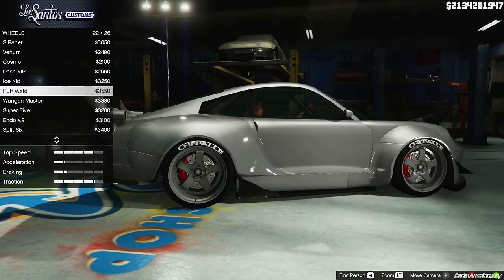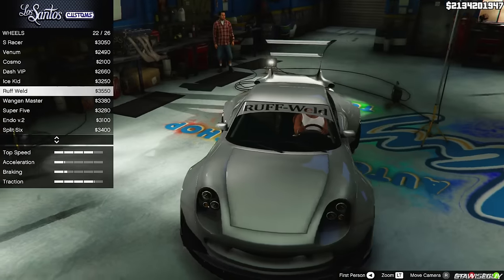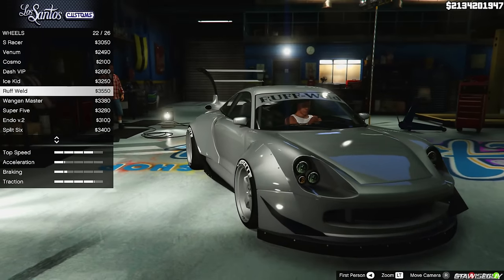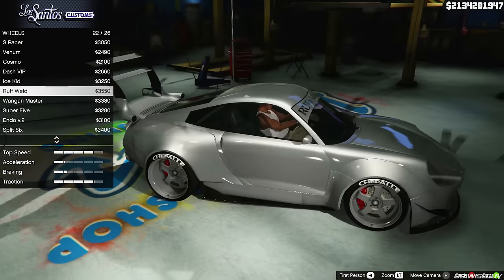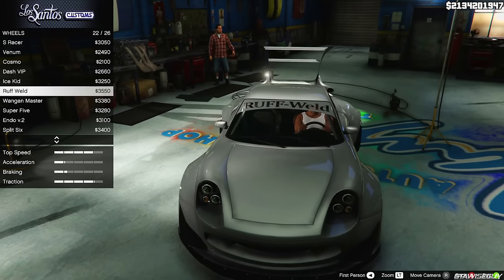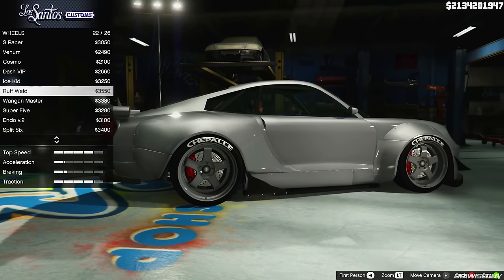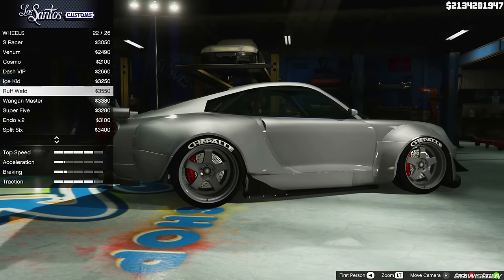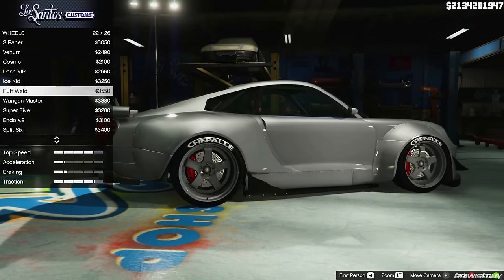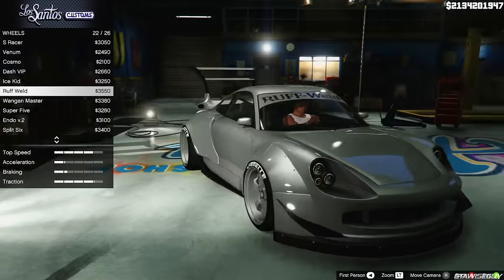Another cool thing is you can actually put Rough Weld wheels on your car, and this is on console as well — this is where I got the idea from. Rauwelt Begriff pretty much sounds like 'Rough Weld', which is basically what RWB is called. I think that's what Rockstar were going for when they put those wheels in the game — they look like Nakai-san's Workmeister S1s that actually go onto his RWB Porsches, like the Stella Artois and all the other cars that he does. It is the most popular wheel for the RWB Porsches, which is why Rockstar put it in the game.